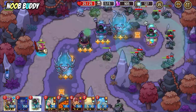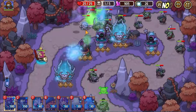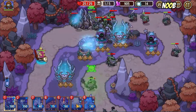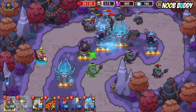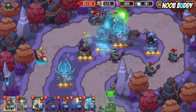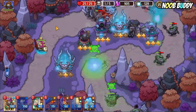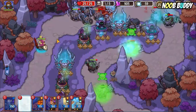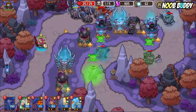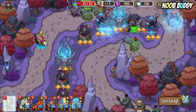I need more Necromancer there. Let's block — let's put more Mortar, another Venom there, and one more should be Mortar. First wave I'm safe, go for the second one.